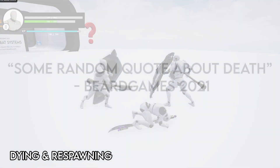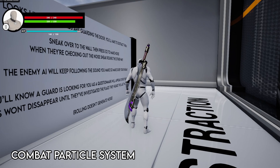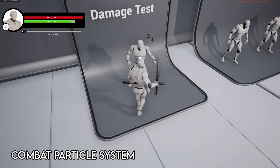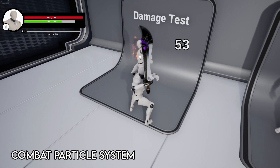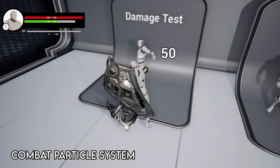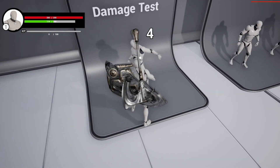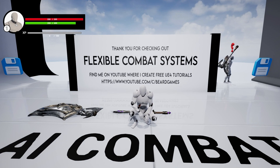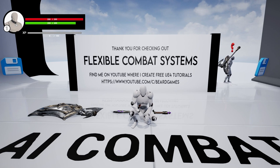A particle system will be spawned when an attack hits or is blocked. The particle systems can easily be changed or adapted — the on-hit particle systems are all set up in the weapon settings, meaning each weapon can be given a unique particle system with no blueprinting required. And that is more or less everything! If you're contemplating purchasing the asset, I will see you in my tutorial video where I'll show you how to tweak certain features, change the character, and more. Thank you all so much for watching — see you next time.